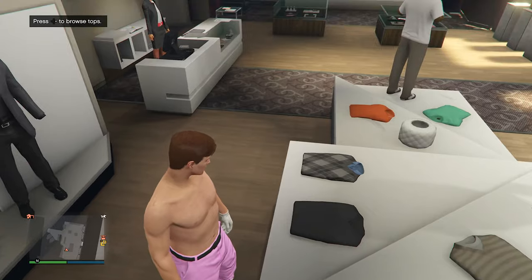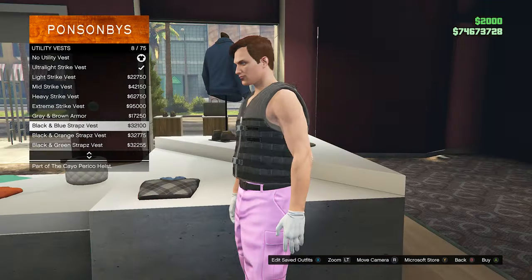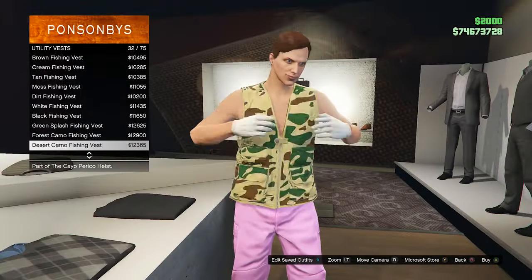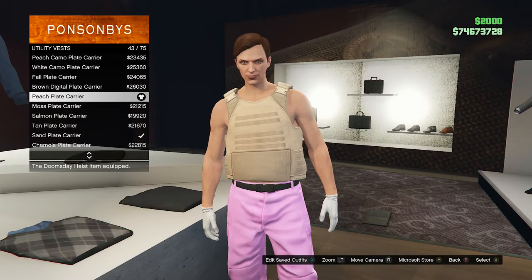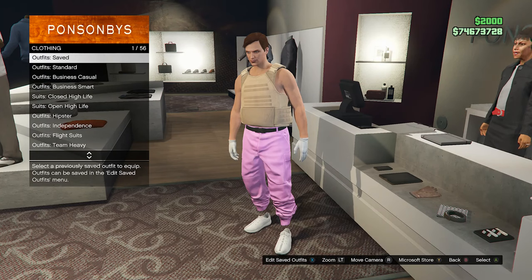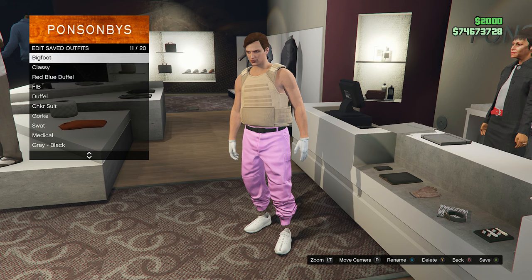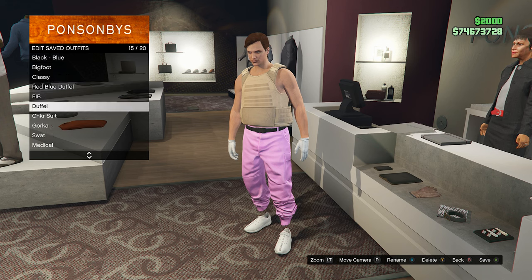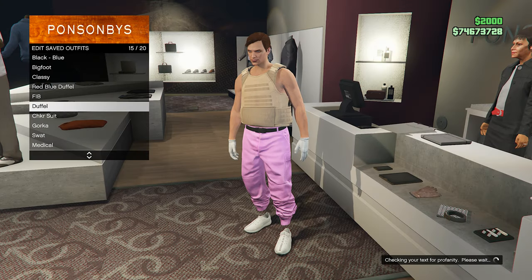Once we have this down, go into the top section inside of any clothing store, all the way down to utility vests, and equip the peach plate carrier. So put on this exact utility vest, then go into the outfit section, go into edit saved outfits, and save this outfit in any slot you want. We're gonna name it 'invis' and then save this outfit.